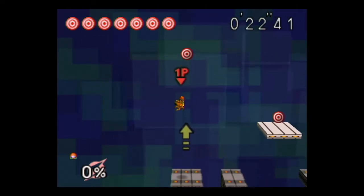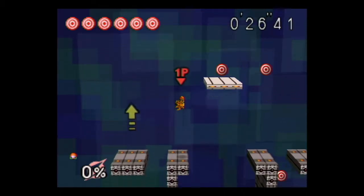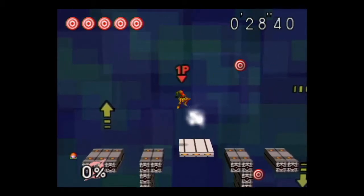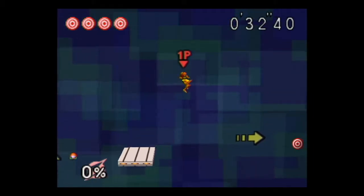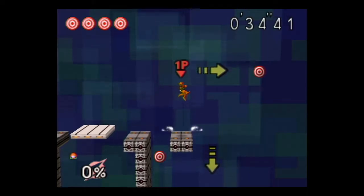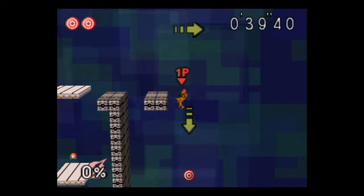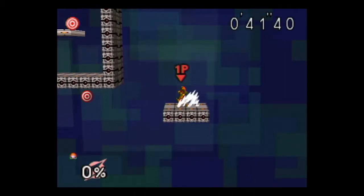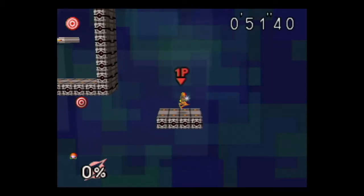Why is this target being so finicky? Normally I don't have trouble with that one. She also has a charge beam that works like DK's punch, where you can charge it up gradually by rolling, and if it's charged up all the way, you can release it whenever you want. Other than that, Samus has good range. She is one of the taller characters, which works in her favor, but she's also kind of slow.